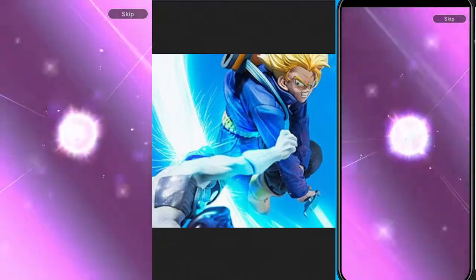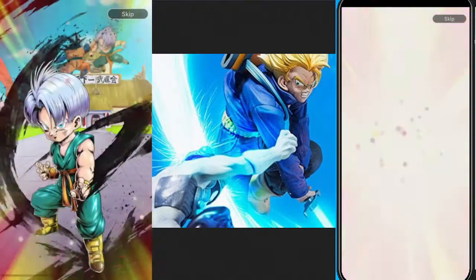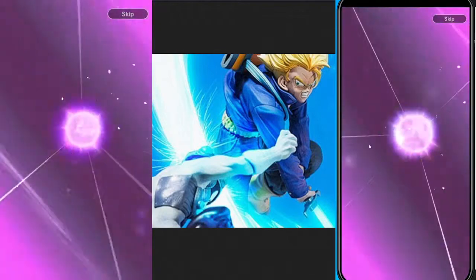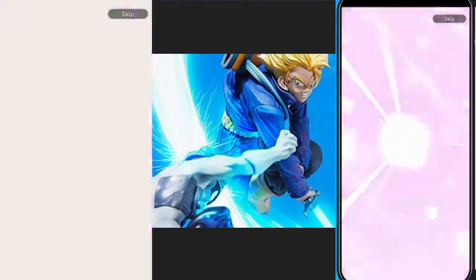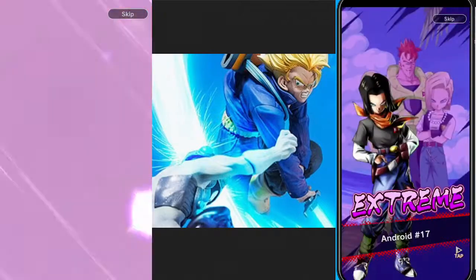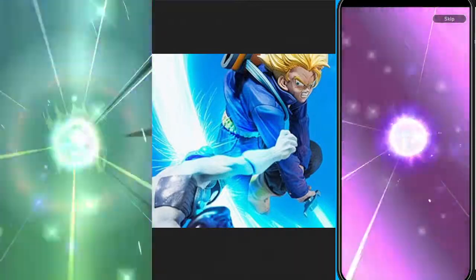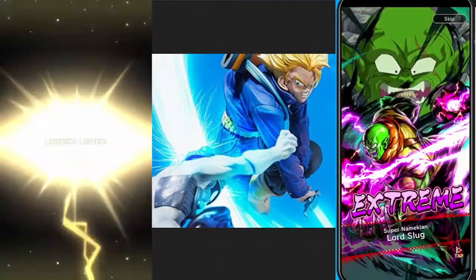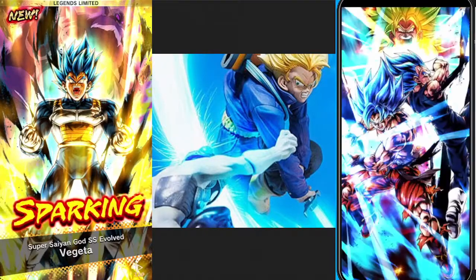Lots of extremes on the bar. The test is to see if we get two Legends Limited on these summons — I doubt it, though. Extreme, extreme. Gohan. Goku Black. Here's a Legends Limited on my paid account. I get Super Saiyan God Super Saiyan Evolved Vegeta. Super Saiyan God Goku and Vegeta on my free-to-play.